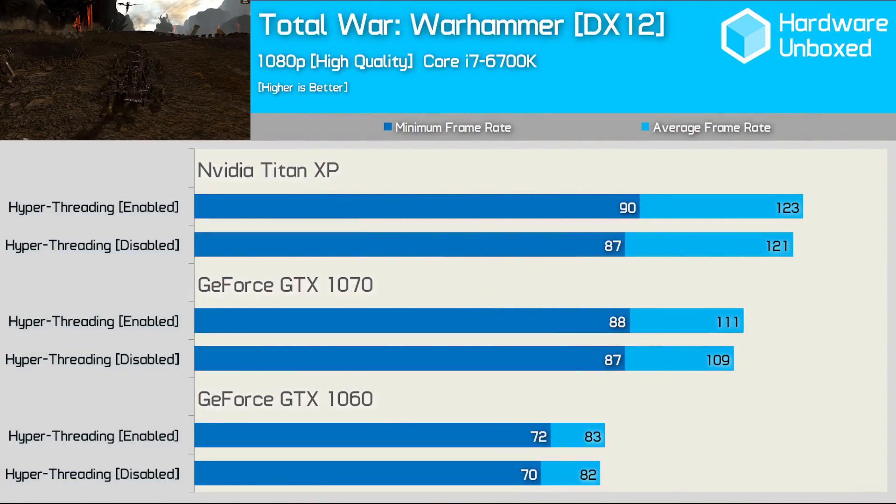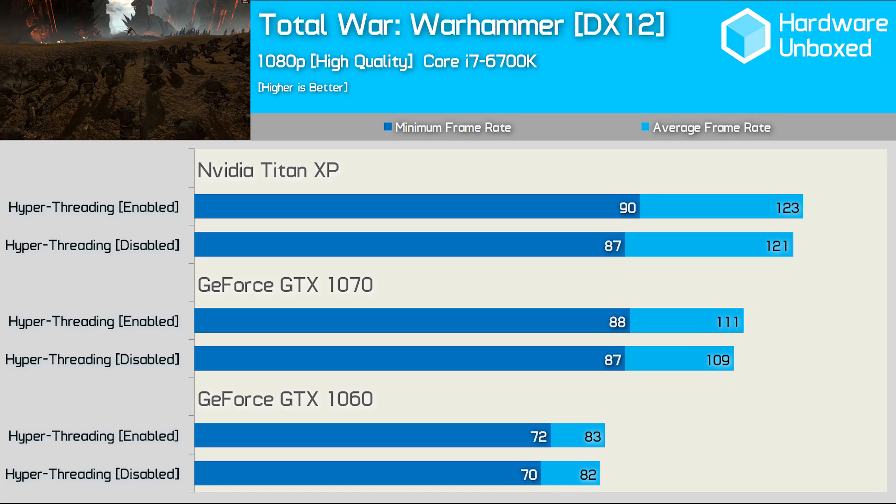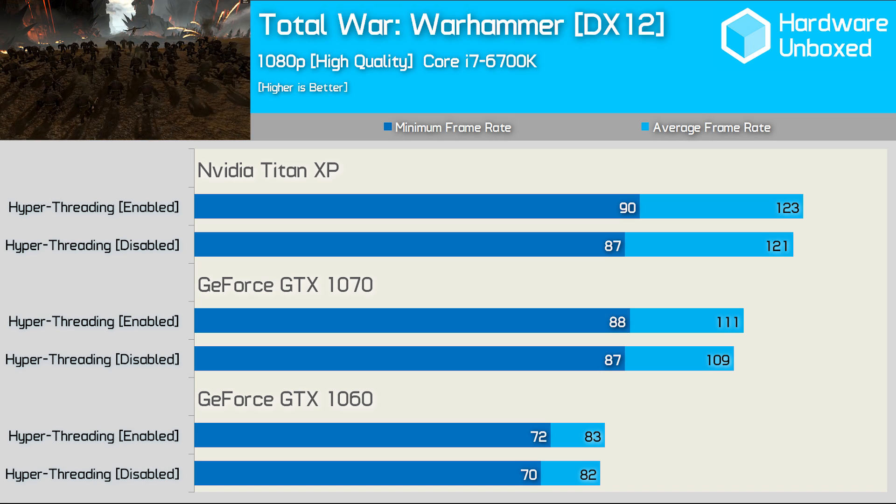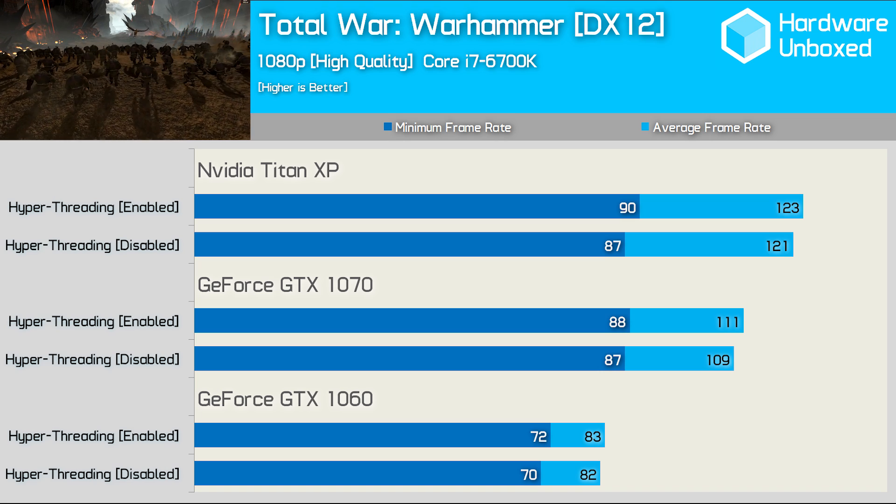CPU utilisation wasn't very high in Total War: Warhammer, and with all eight threads available, the 6700K was never taxed by more than about 40%. This meant even when using the Titan XP, disabling hyperthreading had almost no negative impact on performance.